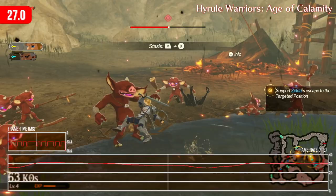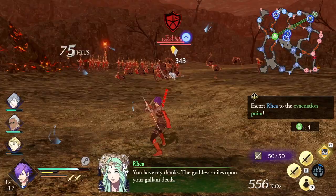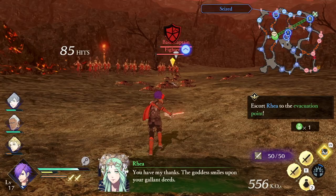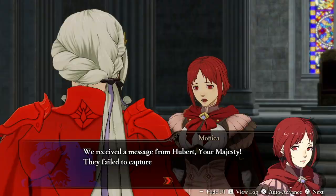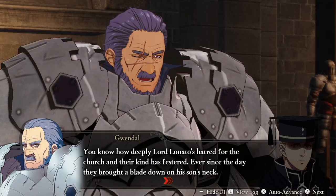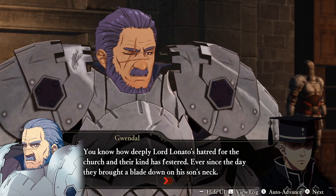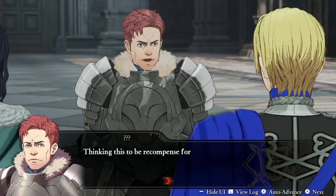So coming to Fire Emblem Warriors Three Hopes, I was really curious to see how it would fare in comparison, and honestly my feelings are somewhat mixed. There are definitely some serious improvements here, but also certain things that feel like a step back. It feels authentic versus Three Houses itself — the dialogue style, the image quality, and menu systems all feel like a continuation of that game, which does highlight their aforementioned skill when it comes to adapting the target art style to a new game.